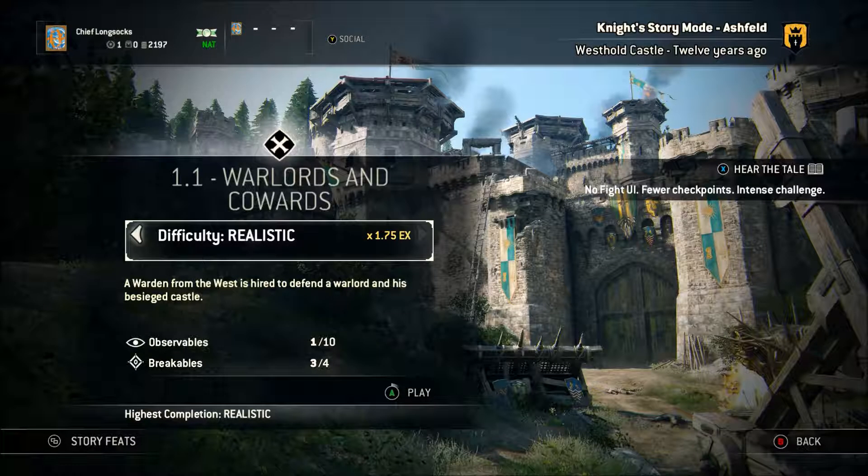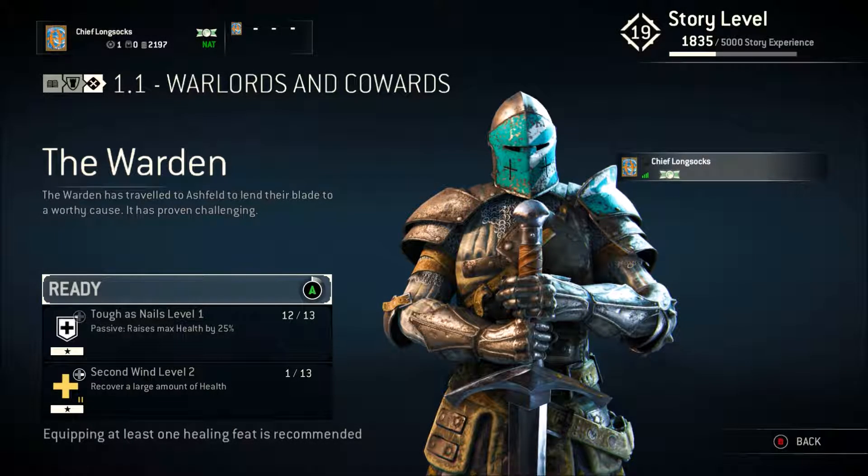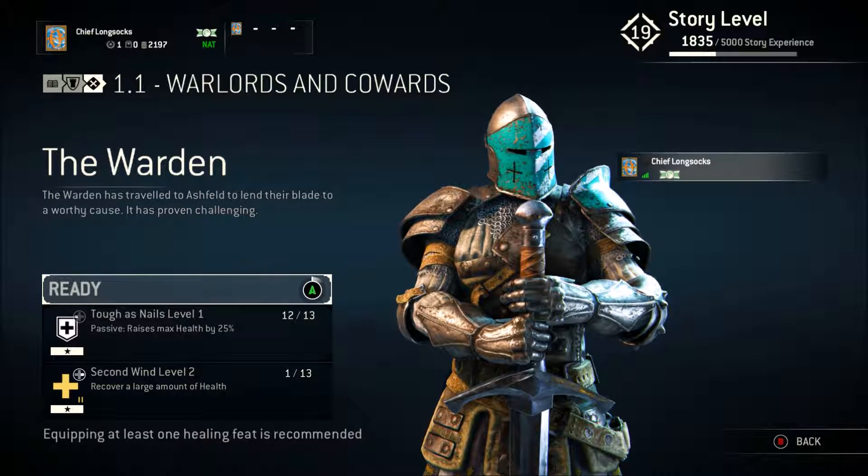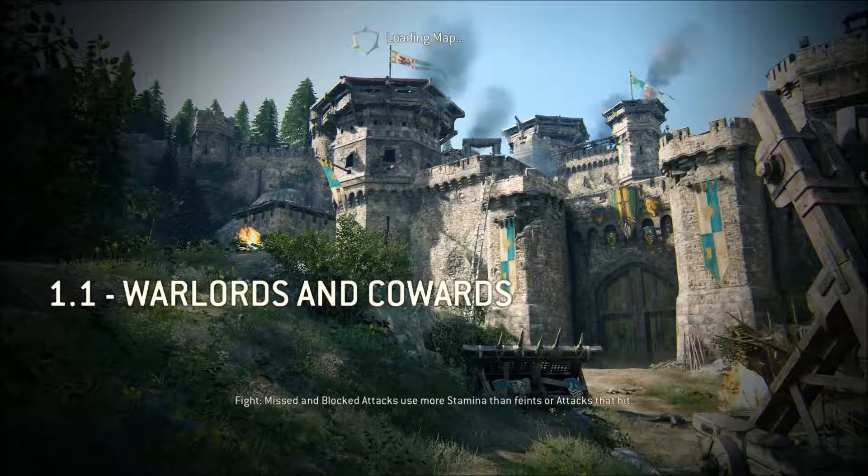Hey, what's going on everybody, I'm Chief Longsocks and I hope you're all doing well. Today we are playing some For Honor story mode and we're going to be playing through on realistic. We're doing the first mission of the Knights campaign, Warlords and Conquerors. The thing to know about realistic is that the enemies are a little tougher and there is no combat UI or HUD, so you don't get notifications as to where attacks are coming from — you don't have the block indicator.